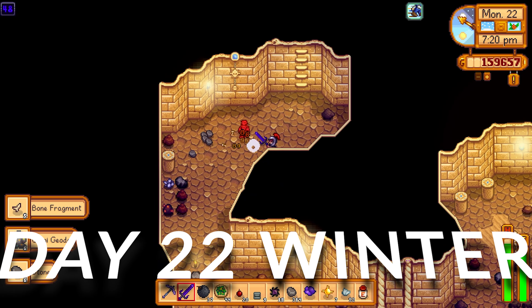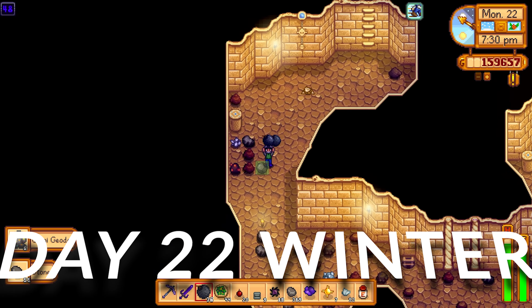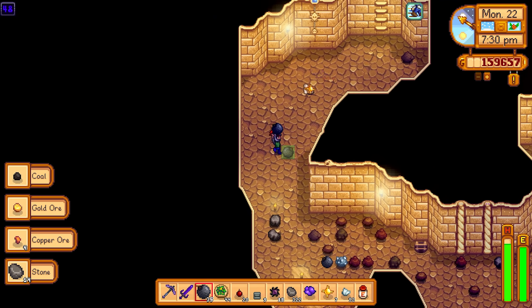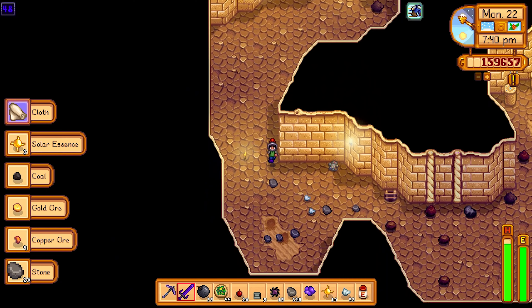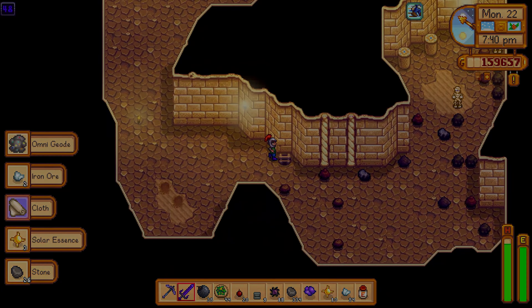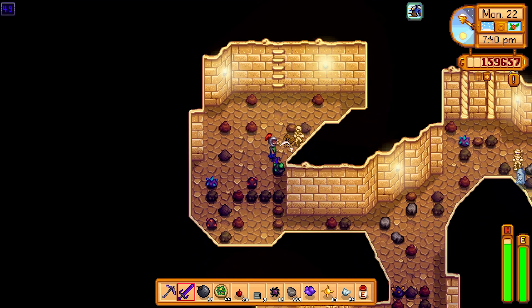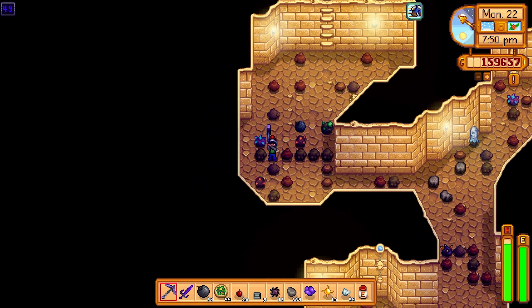We're on day 22 now, closing in on the finale day - back to Skull Cavern because we've got a lucky day. The great thing about zombies is that they drop cloth, and cloth with the artisan profession sells for a good few hundred gold, so it's another great way to make money. The solar essences and void essences are handy too - we sell those as well.